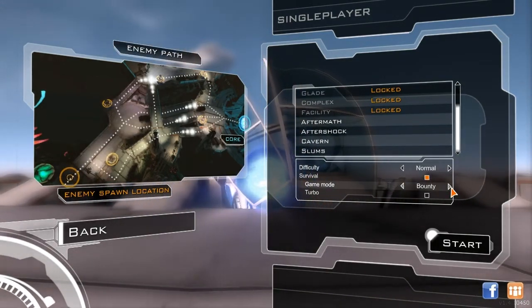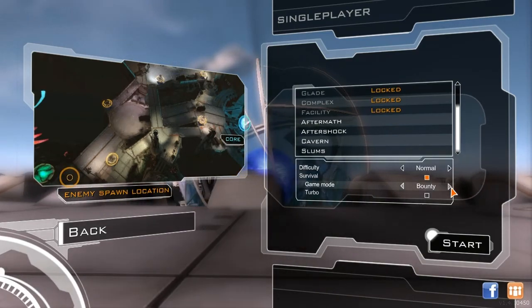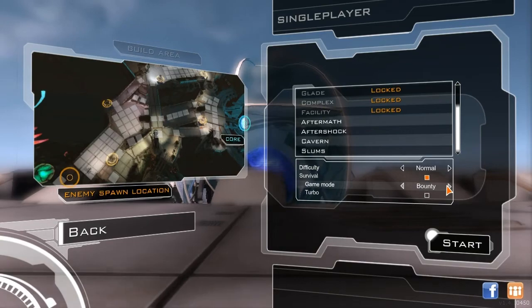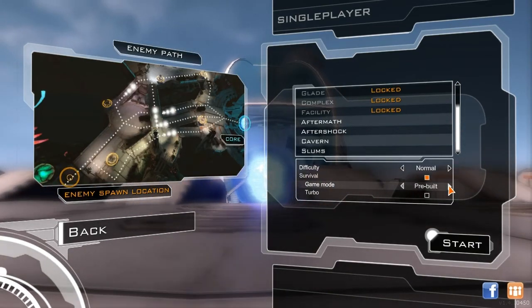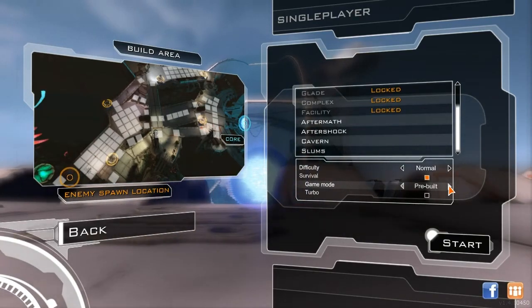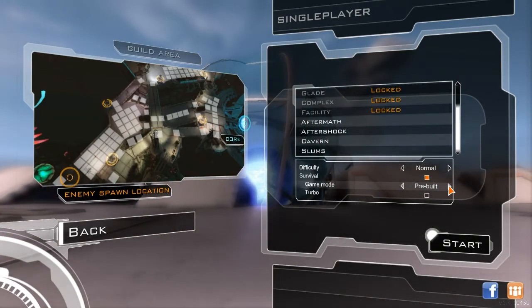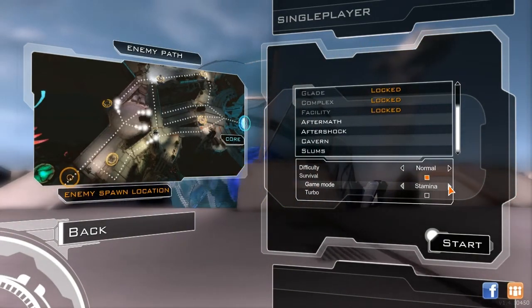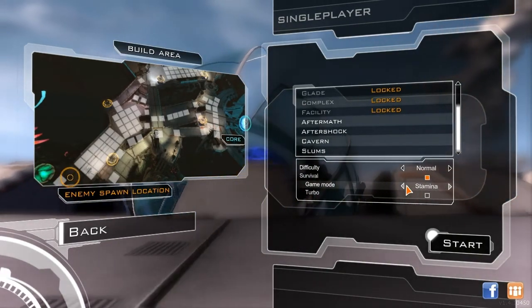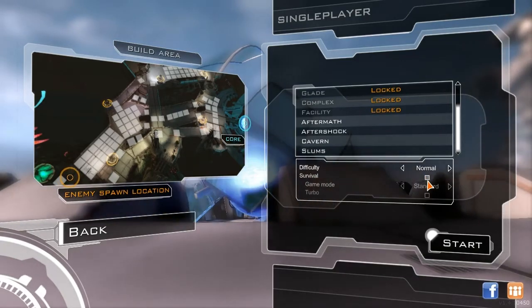Standard is what you think. Bounty: you have a set time limit for how long you get to build, and then the round starts automatically. Pre-built: you're stuck with whatever is shown on the screen. Stamina: unfortunately I haven't run too much into that — I'll experiment with that down the road. But we're not gonna use Survival mode today, we're just gonna do Standard mode.